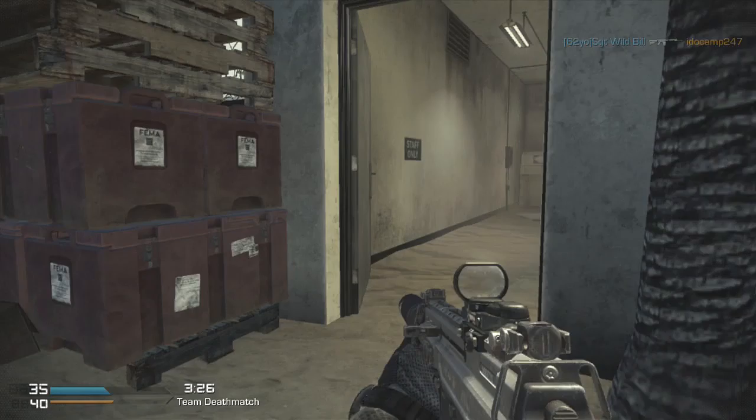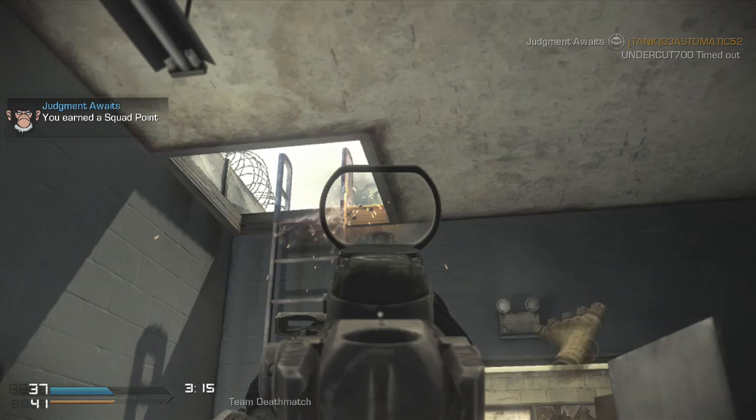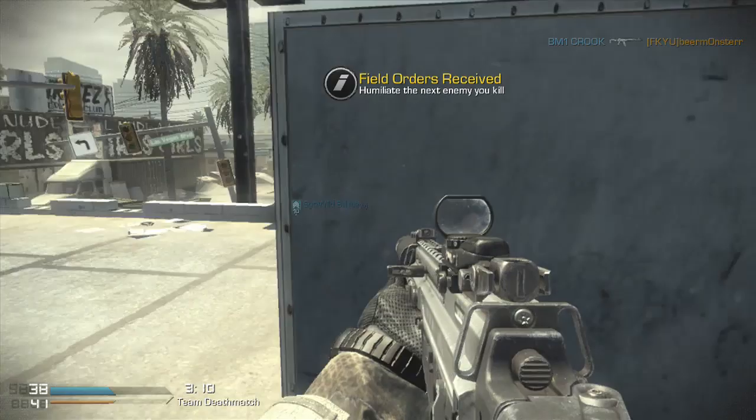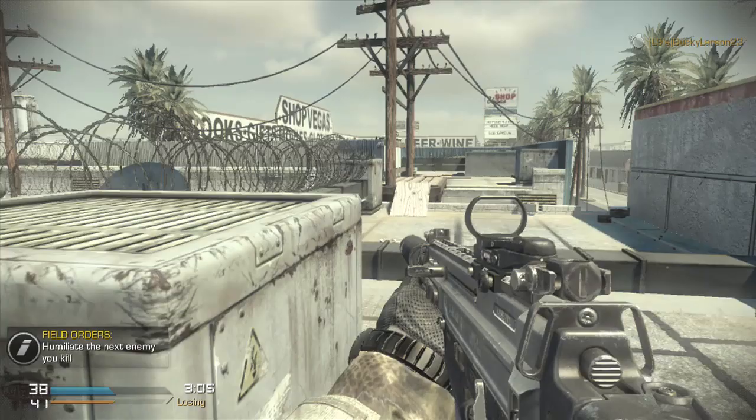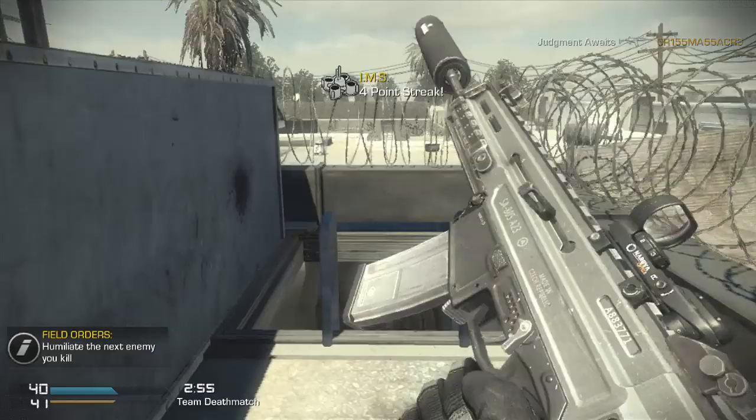Hey, this is Judgment. In this video I wanted to talk about field orders. As you guys know, the care package as a killstreak is gone from the game, but we have these field orders now to replace them. Once in a while when you kill somebody, they will drop this blue or cyan colored briefcase giving you a set of field orders. It comes up on the screen in the bottom left above the score — it says 'humiliate the next enemy' — so that's what you have to do to complete the field orders and get your bonus, which namely is that care package.